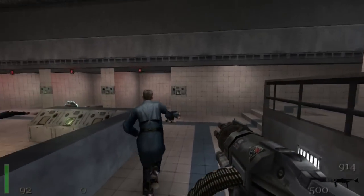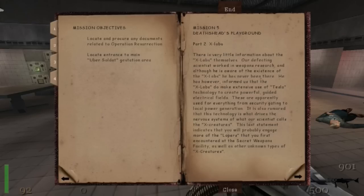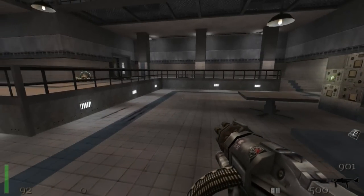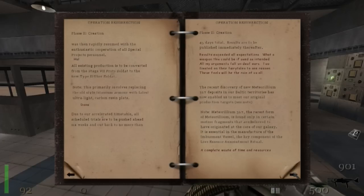Does he have a gun? Whatever, let's kill him. Alright, so let me just bring up my notebook. You can see we've got two mission objectives: locate and procure any documents related to Operation Resurrection, and locate entrance to main Ubersoldat gestation area. Now for the first mission objective, where it says we have to locate and procure any documents — well this is where the document is, on the table. It's called the project book. And if I open it up, it basically just goes into detail about Operation Resurrection. It goes through all the phases — I'm not going to read it all because it is a very long book and it would probably take me 20 minutes to read all this. So if you guys want, you can pause the video and read it yourself.